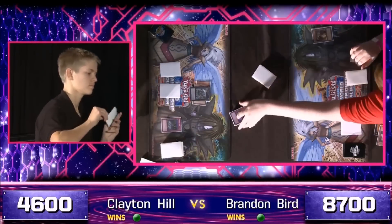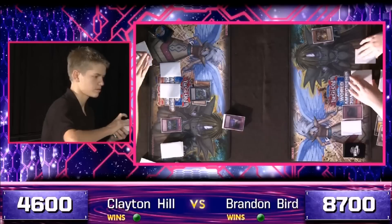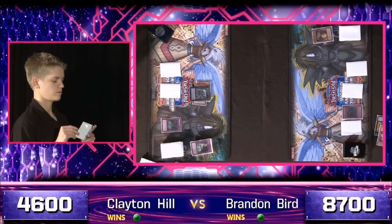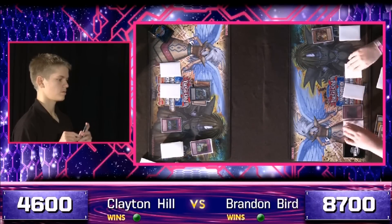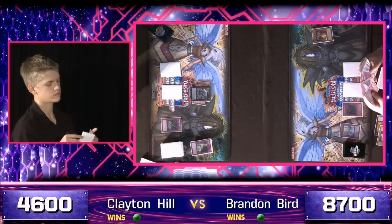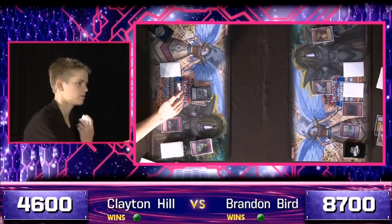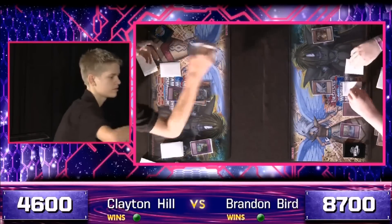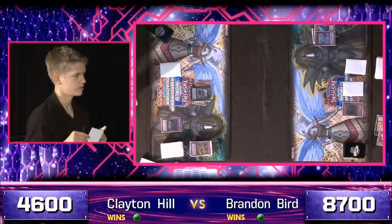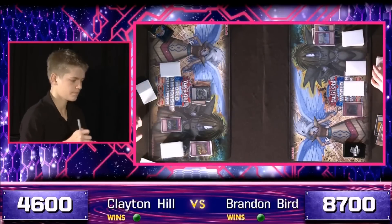Hill has some free Geargigants out there but still has to get them past the wall. Bird was telegraphing a summon-stopping back row earlier — and indeed, Black Horn of Heaven shuts it down, but the last Wiretap from Hill puts a stop to that. So we have Geargigant X. But there's always a chance for another summon stop in the form of Trap Trick's Trap Hole Nightmare. He very wisely chooses to attack first, but Bird has Sanctum to bring out Artifact Morale Talk from his deck. No Wiretaps left, but Trap Trick's Trap Hole Nightmare takes out Morale Talk, negating its ability — that seemed very conscious on Clayton Hill's behalf.